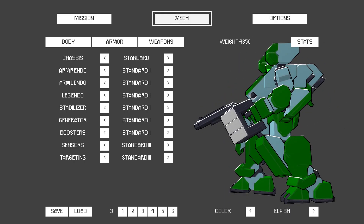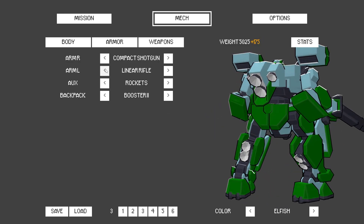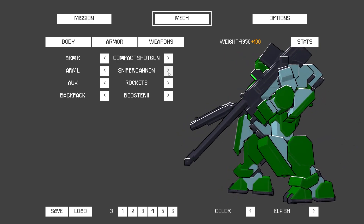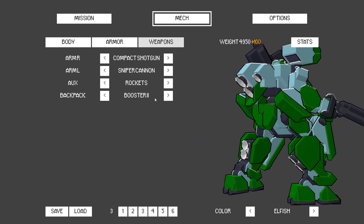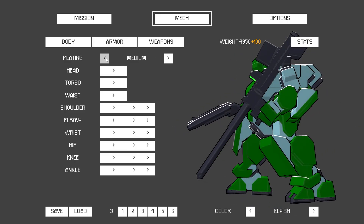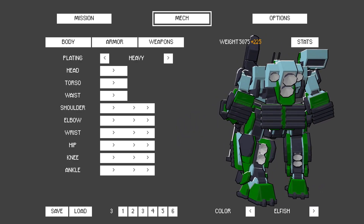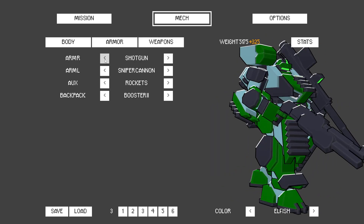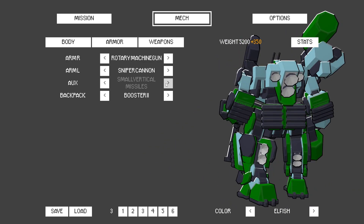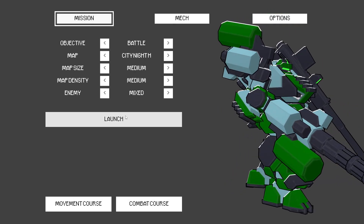This feels surprisingly similar to MechPunk in terms of controls — it's got that floatiness to it. Let's try a new loadout: instead of a knuckle I want a focus rifle, linear rifle, rocket launchers, sniper cannon. I could be a Gundam. I can also up the armor plating — light, medium, heavy. We're going full heavy.